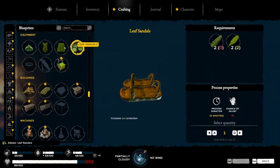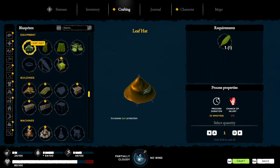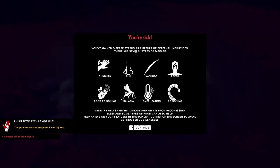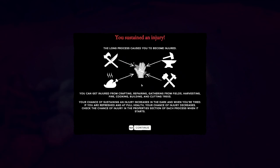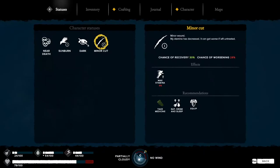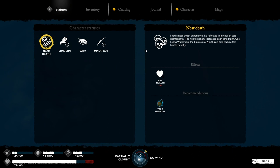Make a skirt. Let's make a hat. I hurt myself while working, but I'm sick. I sustained an injury — so am I both sick and injured? I have a minor cut. It's dark. My fire went out. I have a sunburn and I'm just suffering because I was near death.